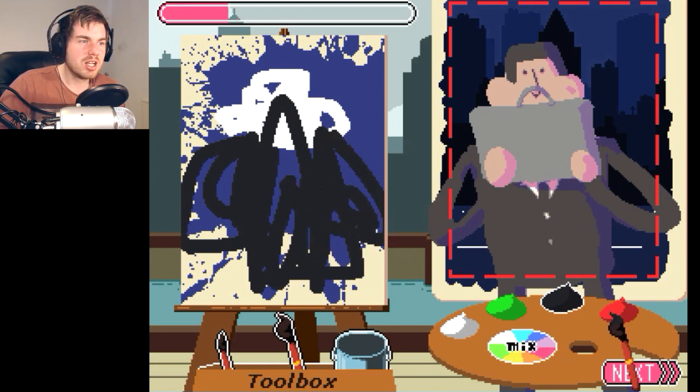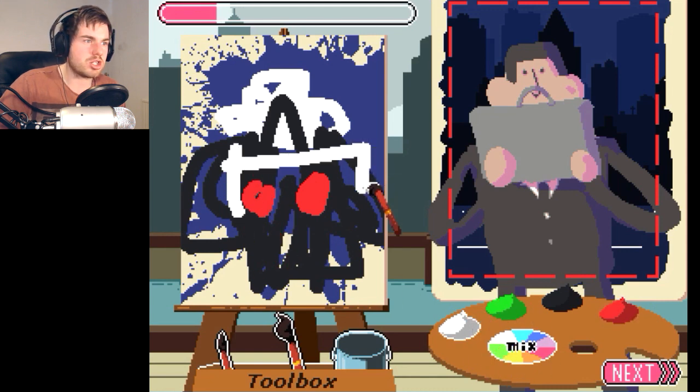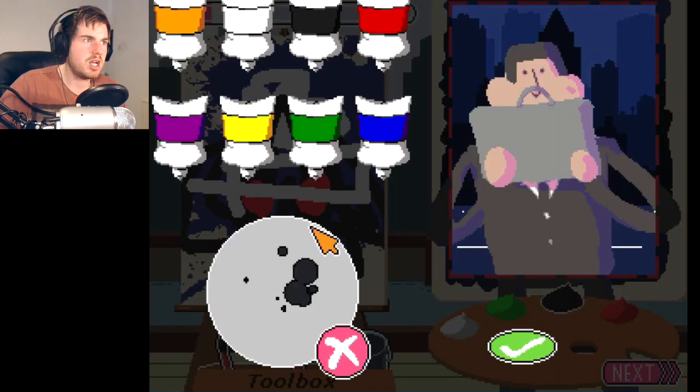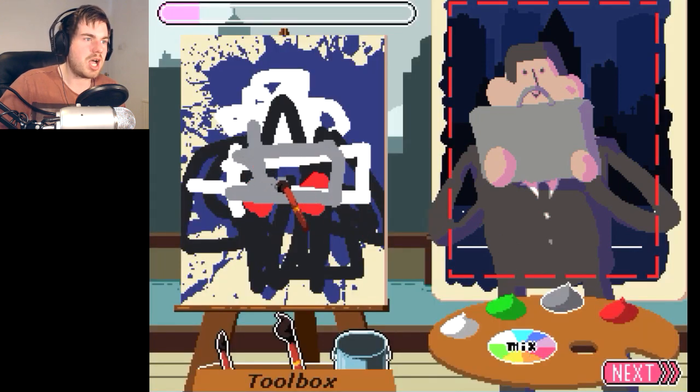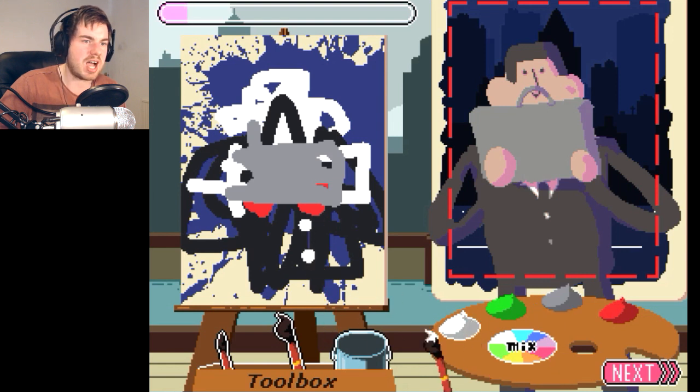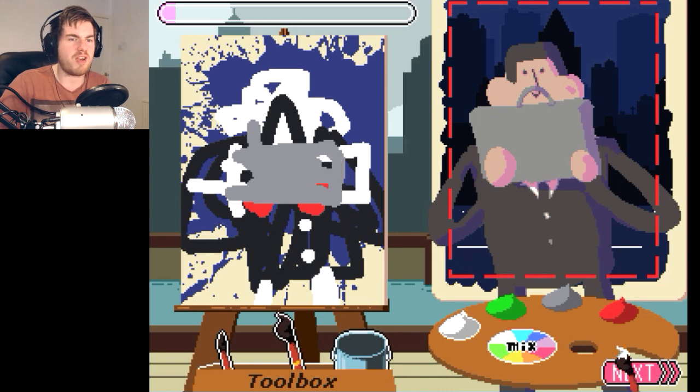And then we do that, and then we give him some arms, and then we'll go like that. I know it's shit. If we mix that and that we get a grey here, so then that can be the iPad. This is absolutely amazing. And then we've gotta give him buttons like that, and then we give him some legs — different colour, but I think that looks perfect.